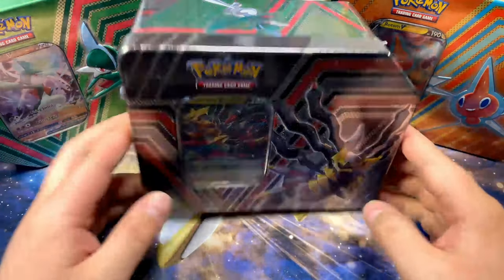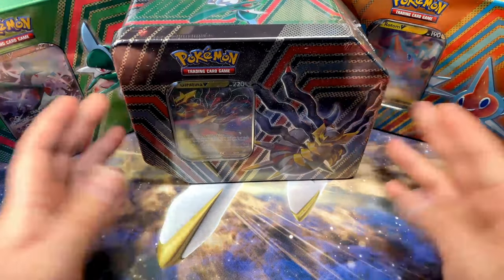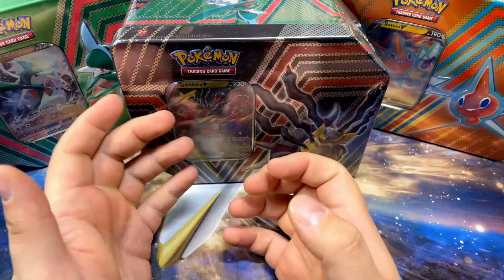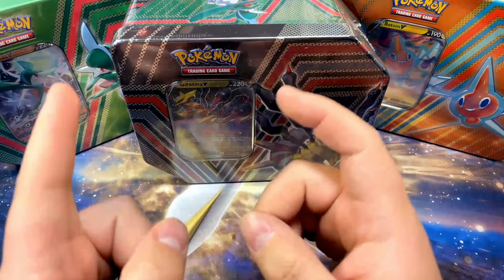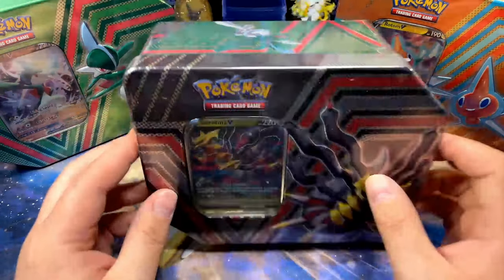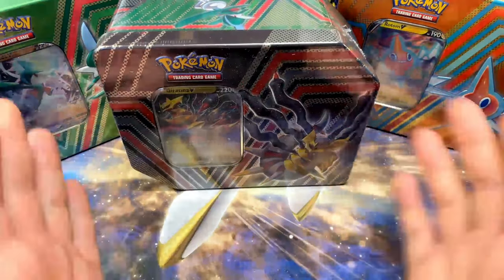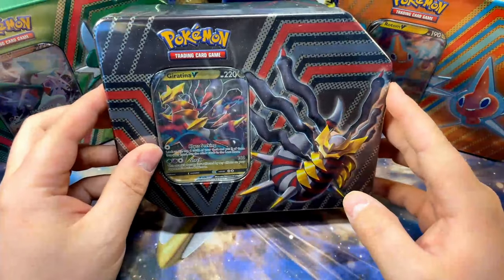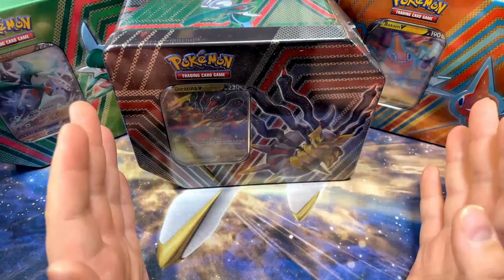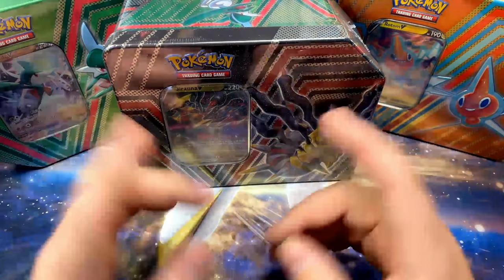Hey, what's up guys, Jay Zab here. Today we're going to be opening these three hidden potential tins. I bought these a while ago and they've just been sitting. I actually don't even know what's in these. The reason I ended up buying them is because the Giratina promo card is sick, and then you got the Gallade and the Rotom — all very cool tins. I'm pretty excited. If you guys like content like this, consider subscribing to the channel.